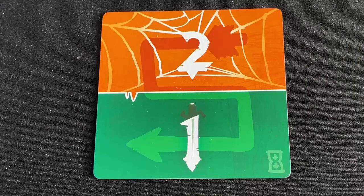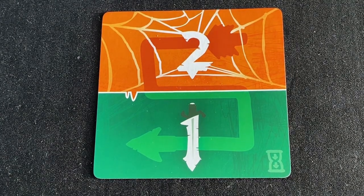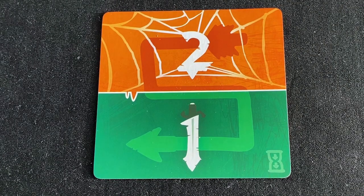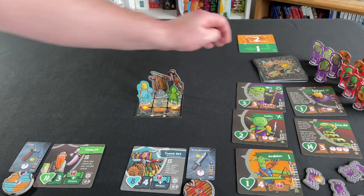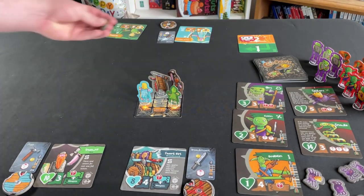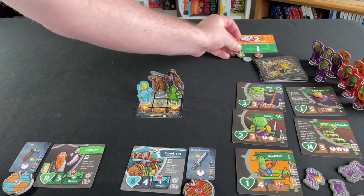We now need to set up the countdown track, which is used in two ways: to keep track of the heroes' special abilities, and to encourage the players to keep exploring new parts of the dungeon. We'll explain how it does this a bit later. For now, put the countdown card that goes up to two on the table, put the threat marker on level two, and put each hero's countdown tokens next to the track.